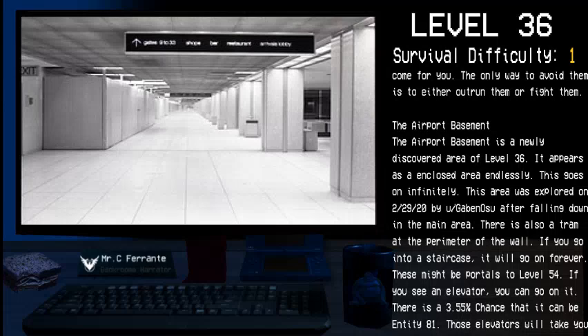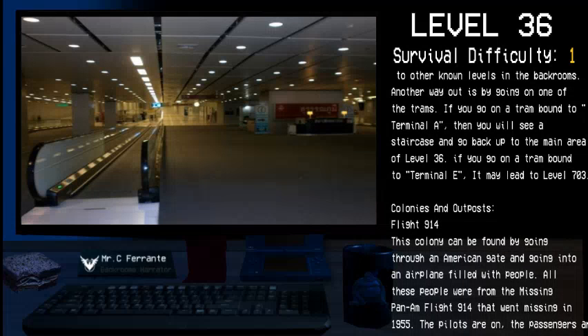This area was explored on February 29th, 2020 by Reddit user Gabin Osu after falling down in the main area. There is also a tram at the perimeter of the wall. If you go into a staircase it will go on forever — these might be portals to Level 54. If you see an elevator you can go in it, however there is a 3.55% chance that it can be Entity 81. These elevators will take you to other known levels in the Backrooms.